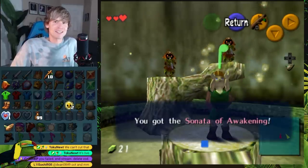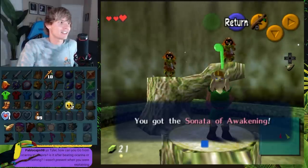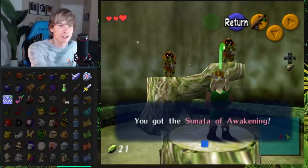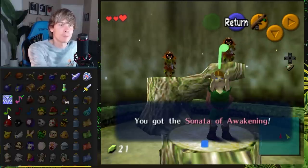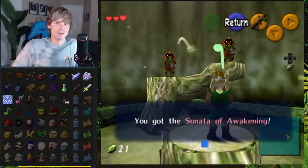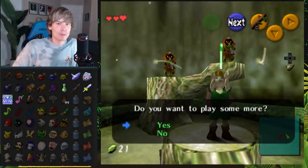What in the world? Why does the song look like that? Why is it upside down? It's the Sonata of Awakening. We gotta switch back to the Majora's Mask Tracker. I don't know if that's going to do anything for us in the game — I don't think that unlocks anything at the moment. It's an upside-down quarter note. We got the P — we're pushing P.